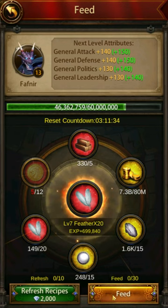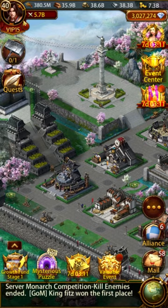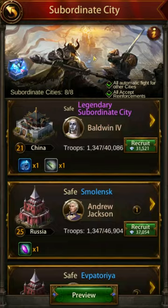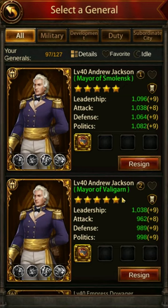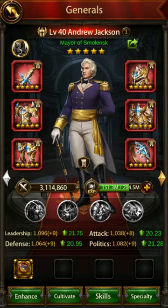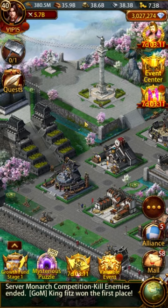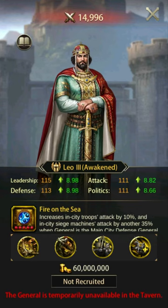Keep in mind that crafting a strong defensive setup requires a lot more than just picking the right general. You need high quality equipment to refine it effectively, fully outfitted subordinate city officers designed for debuffing enemy troops, high technology, and a solid composition of troops. Still, a well-selected wall general is part of the equation, so let's get this list started.